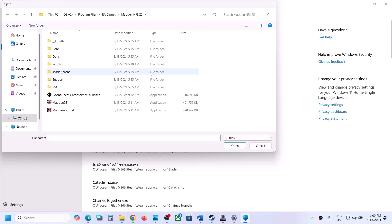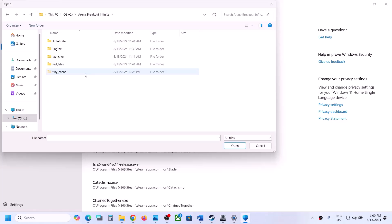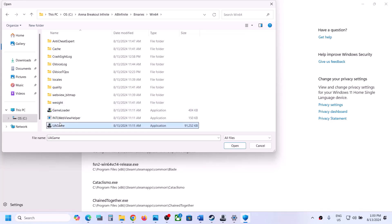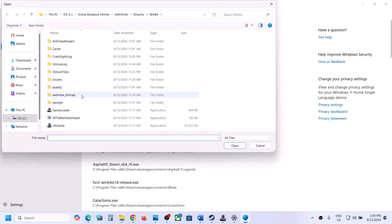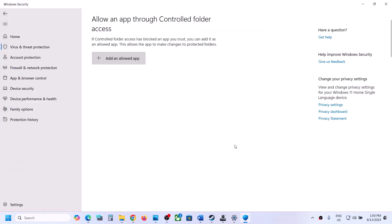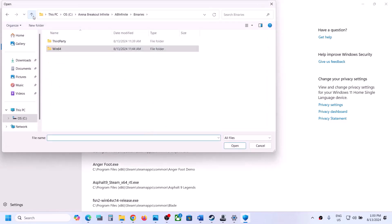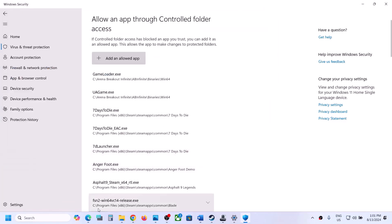Click on 'Allow an app through controlled folder access,' click yes to allow, then click 'Add an allowed app,' then browse all apps. Go to the game installation folder, open AB Infinite, Binaries, Win64, and select the first exe file, click open. Again click 'Add an allowed app,' browse all apps, and select the second exe file. Those are the two exe files you need to add.